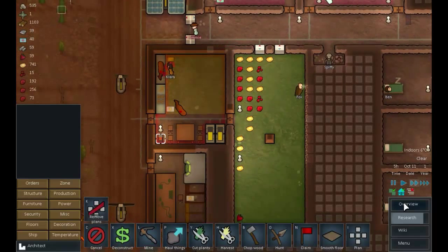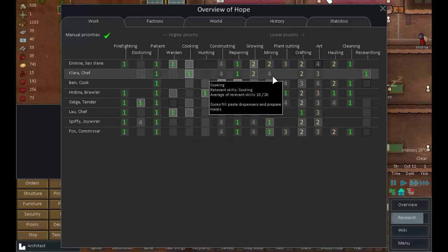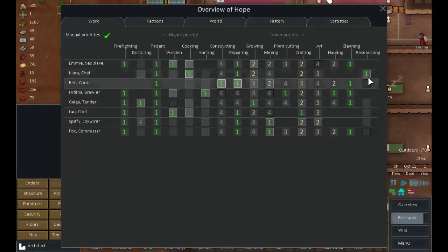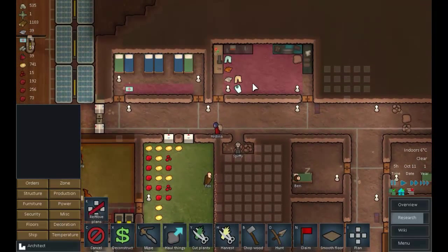We don't appear to be doing much research at the moment. I think that's because our researcher is also our cook - Clara is probably working hard. Research is actually less important right now, so let's turn the research off. Let's look at someone who doesn't have much of a priority - you're craft master, so if you're not actually crafting something, do some research. You don't need to be particularly good at it.